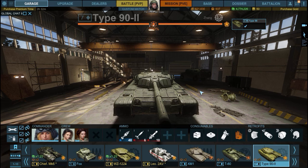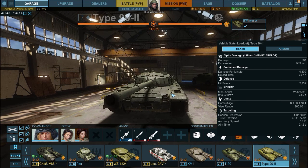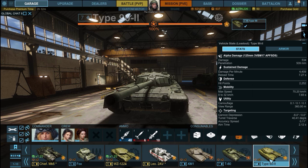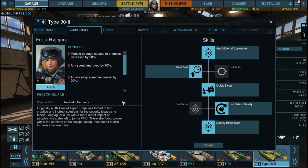We're here to talk about this beauty — the Type 90 in all its fully upgraded glory. For the purposes of this review I'm going to compare it to the Russian T-80, because they basically have the same exact gun. Both tanks are fully upgraded, retrofitted, with level four crews. As commander I use Freya Hosberg — sorry if I butchered her name.